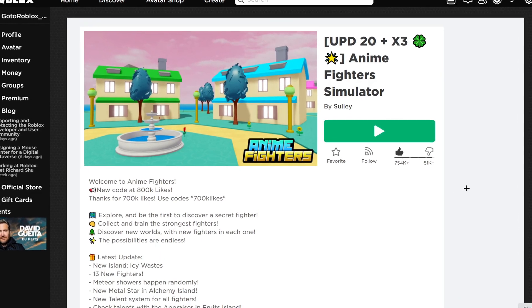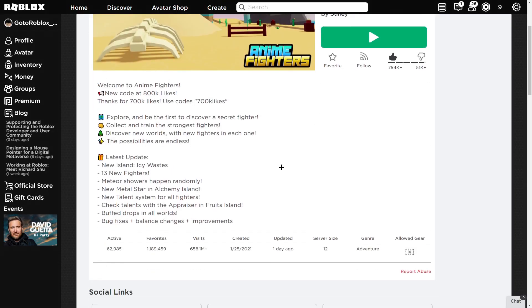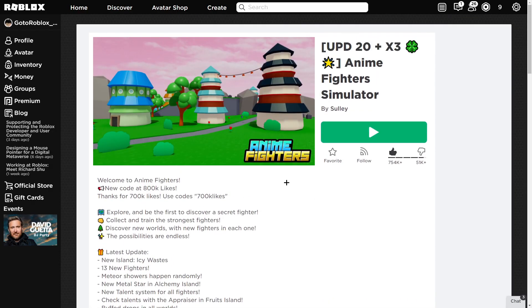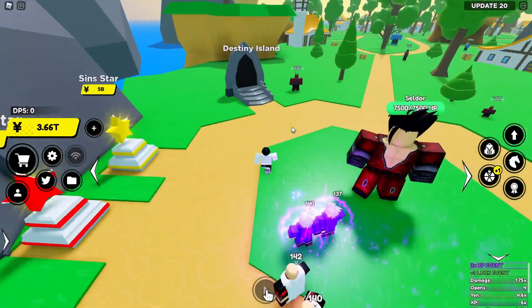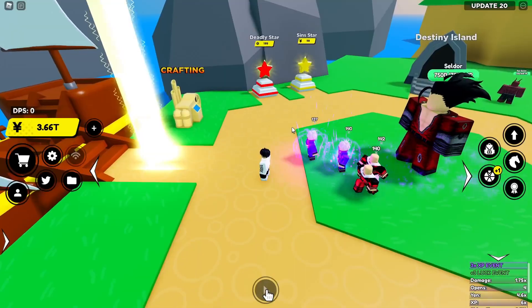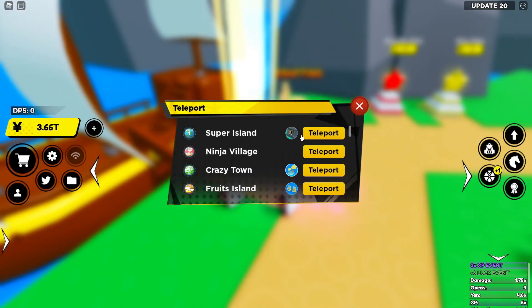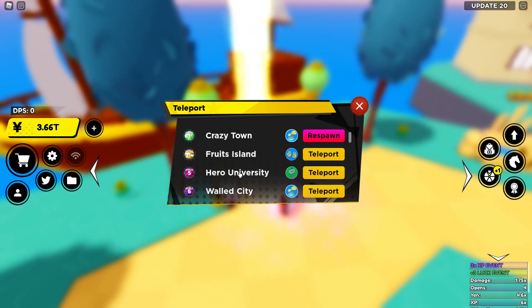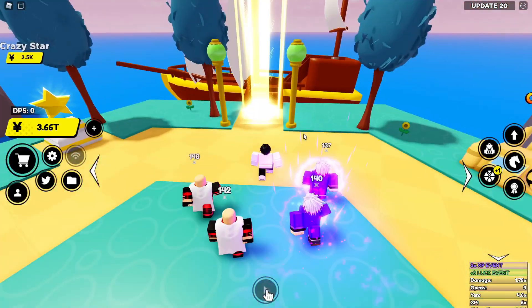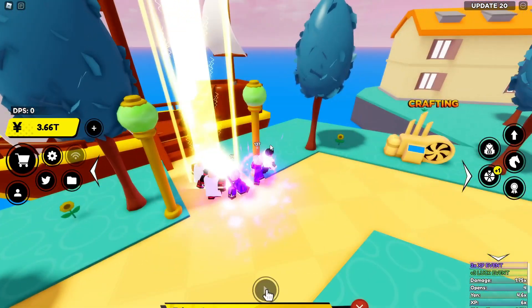The first one on the list is Anime Fighters Simulator. Most of you guys would already know this game, but in case you don't, here we are in the game. This game is actually very simple but very addictive and fun. Every single island is a different anime — for example, the first one is Dragon Ball Z, second is Naruto, third is JoJo's Bizarre Adventure, fourth is One Piece, and so on.